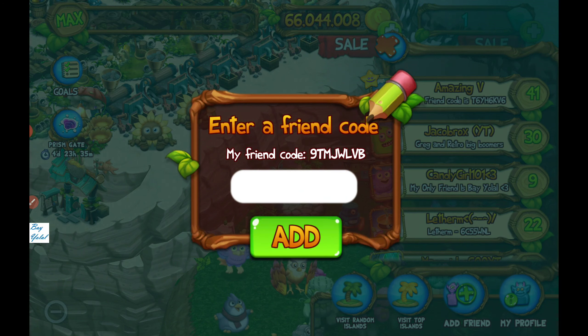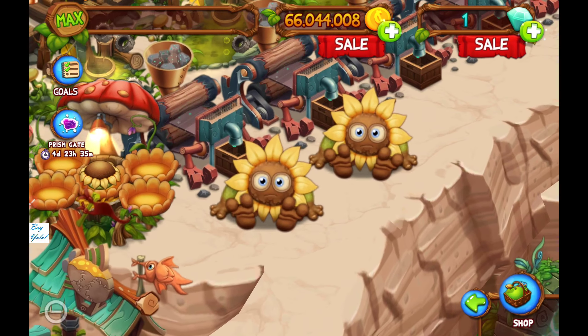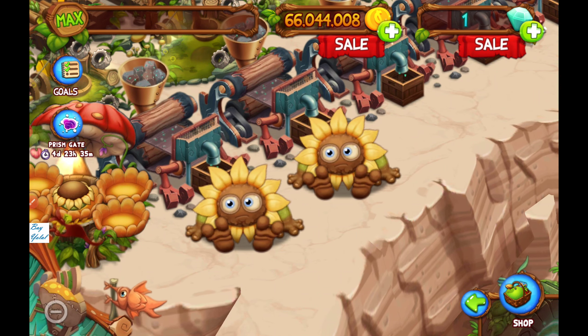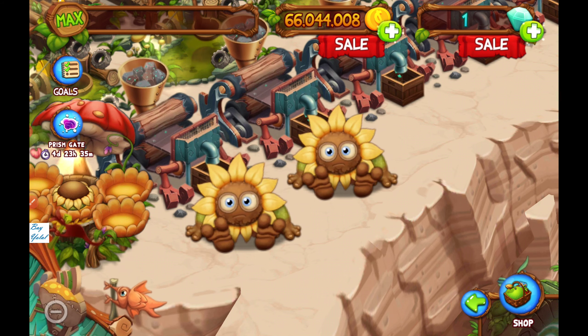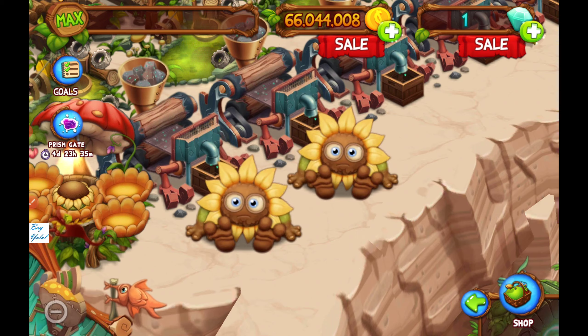You can add your friend - just input Biolal's friend code: 90M JWLVB. I'll see you on the next video and good luck for your Flowa transportation and transformation! One diamond remains - I'm not so lucky, but I wish you good luck. See you on the next video, bye bye!